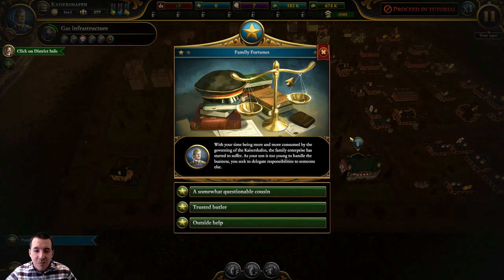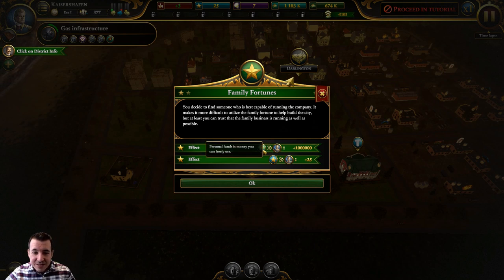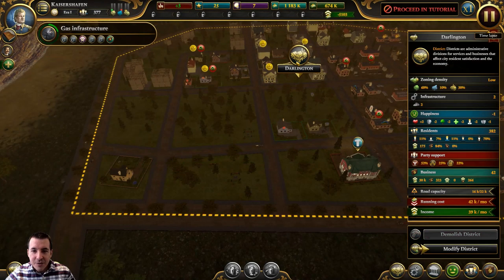With time being more and more consumed by governing, the family enterprise has started to suffer. Since my son is too young to handle the business, I need to delegate responsibilities — to a questionable cousin, a trusted butler, or outside help. I choose outside help: it makes it more difficult to utilize the family fortune to help build the city, but at least I can trust the businesses are running well. The effect is I've gained an additional million thalers to my available funds and 25 to my prestige.